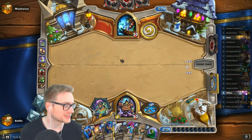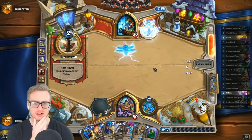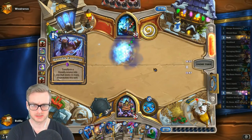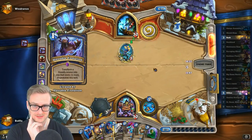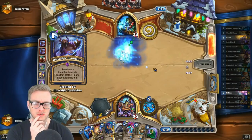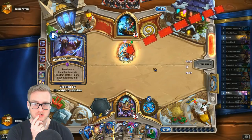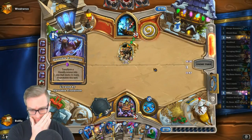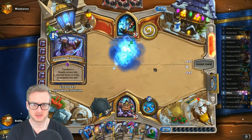Feels good to punish Big Priest with Gizmodian Mage — I agree, that's part of the reason I was playing that deck. I might do some Reno Mage — I'm having a lot of fun with this deck right now, but there will probably be a time, if not today, eventually. Alright, he needs to go for broke on this Unstable Evolution. I'll just stay there — that's fine, seven mana four-four, I will not betray you.